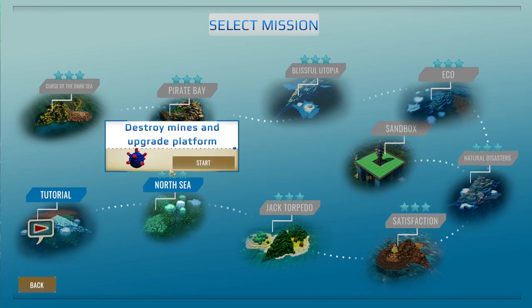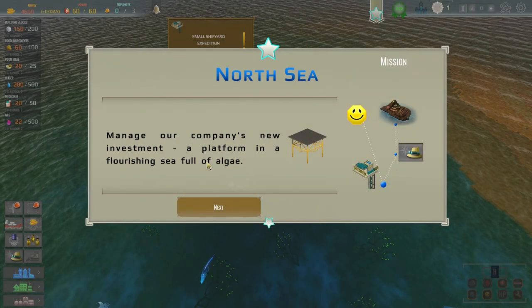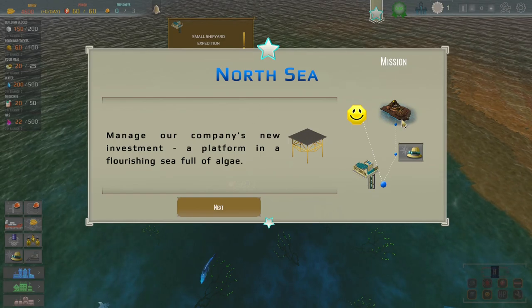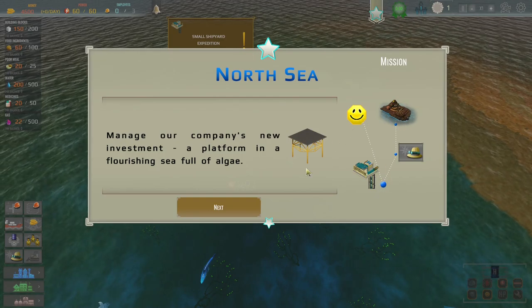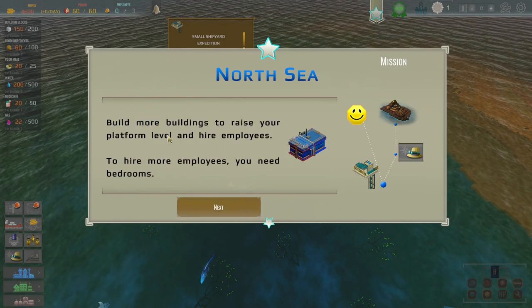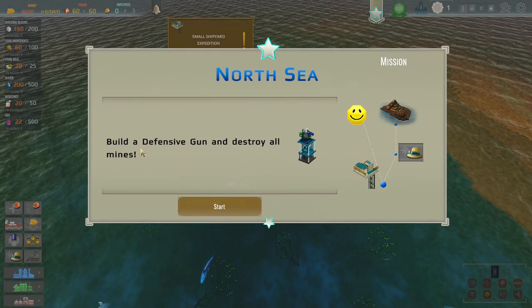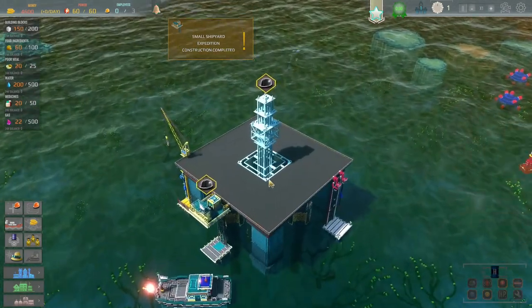We now need to do this. Okay, so: destroy mines and upgrade platform, manage our company's new investment — a platform in a flourishing sea full of algae. The mission is something to do with expeditions for this island. Destroy all the mines, build a platform, hire 15 employees, build more buildings to raise your platform level. Hire more employees — for that you need bedrooms. Build a defensive gun and destroy all mines.